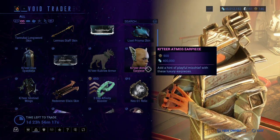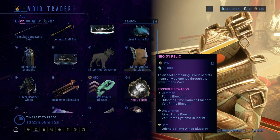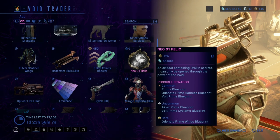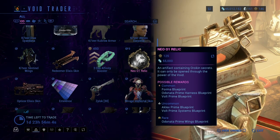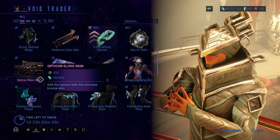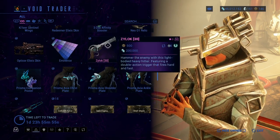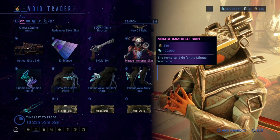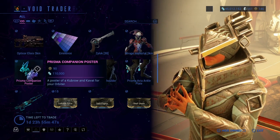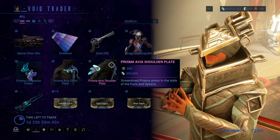I'm running very low on dockets. A Neo Relic that contains the Aclex Prime, Vault Prime — I will not depend on that — and so on and so forth. Optical Exodus skin, Eminence Color Palette, Ziloc, Mirage Immortal skin, Prisma Companion Poster, Prisma Avia Chest Plate.